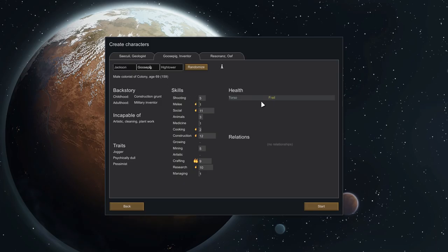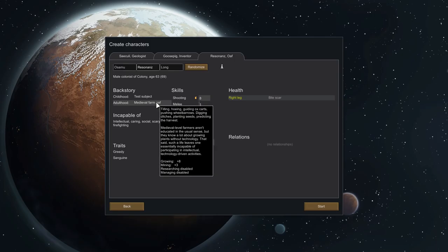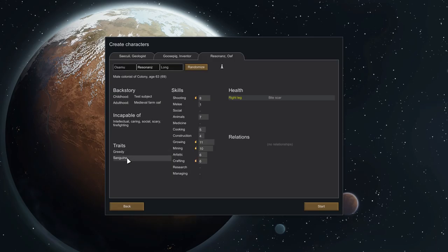Age 59, about double that chronologically. Getting old. We're looking a little bit on the older side for our group, especially when you consider Resonance is also 63. A bit of a bite scar on the leg. Was a test subject and became a medieval farm oath — obviously the test didn't go that well, and effectively the batch of test subjects just got sold off as slaves to a medieval world. This medieval world used them as farm oaths for a while. Greedy, sanguine — that's good. Animal 7, so you're going to be our animal handler. No social, not that we really need it. Growing 11, mining 10, so you're going to be in charge of mining stuff and planting stuff. You can do growing 3, so you're probably going to be our dedicated grower and then other stuff after that. We're ready to dive right in.